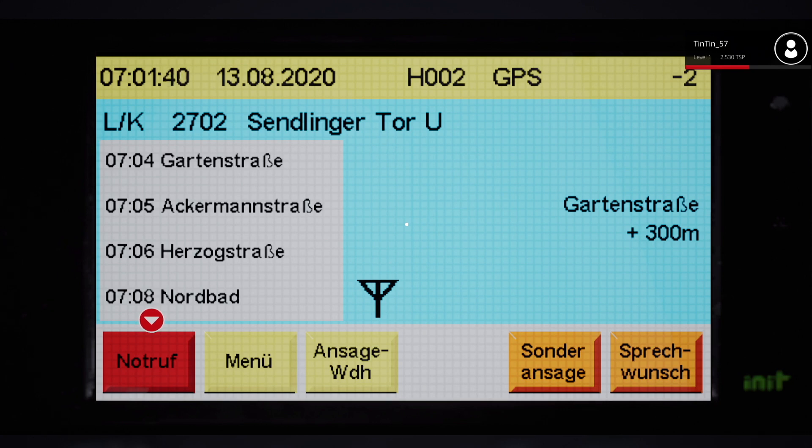This screen is much easier to use. You can see our first stop is Gartenstrasse at 7:04, and on the right-hand side it's telling us Gartenstrasse is 300 metres away. I'm using simplified assists, which means all the points are set for you on the track so it shouldn't take you the wrong way. That distance counter is handy if you are setting the points yourself — if you're getting further away from your next destination, you've probably gone the wrong way and will need to back up. Down the left-hand side is our timetable.